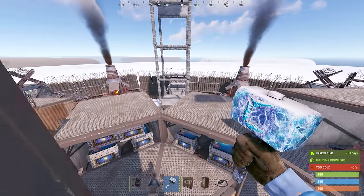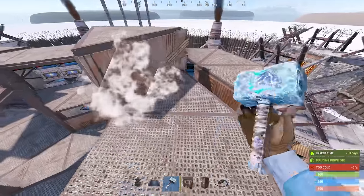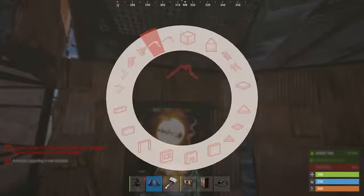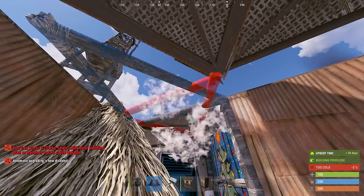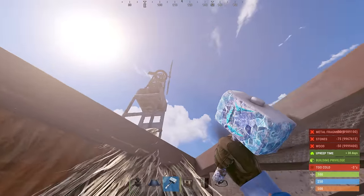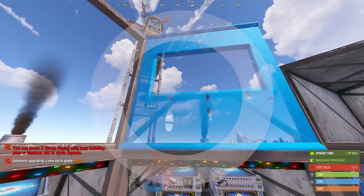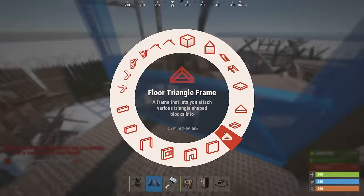We're going to go ahead and finish up the open core now. Right here, we're going to add a regular triangle floor and get this piece done so we can have this accessible again. With twig, we're going to place the roof triangle back — this opens our bunker, but it also allows us to place a floor frame off the side so we can now use this to go up. Coming back over, we're going to go back to metal. This is a door frame, this is a regular window, and now we've got to build our shooting floors.